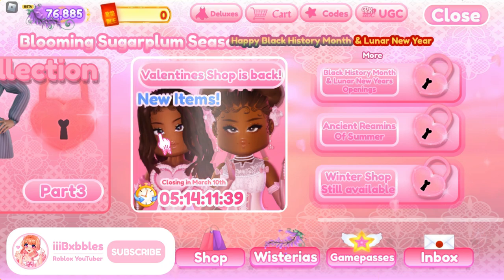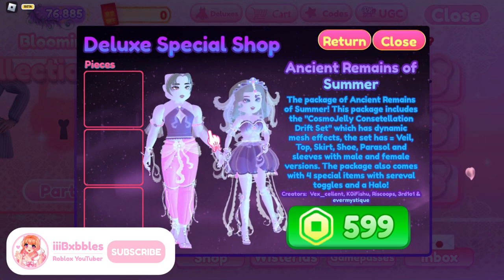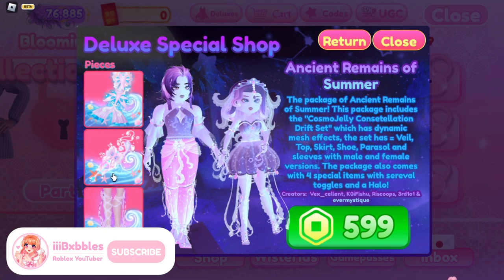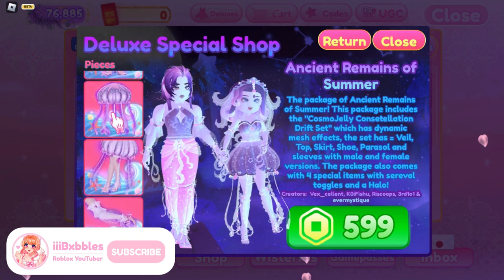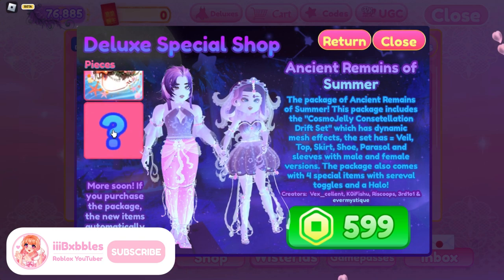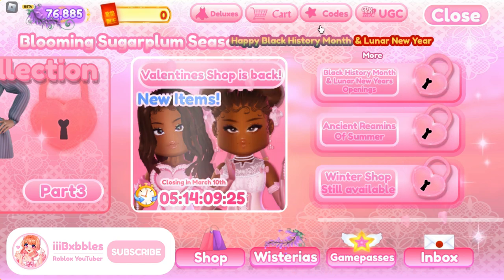If you want to get a head start in Royalty Kingdom 2, there is a VIP exclusive set you can buy. They usually give discounts on these items every now and then. Right now the current season features the Ancient Remains of Summer set, which includes a masculine version, a mermaid tail, scepter, heels, a jellyfish halo, a skirt, sleeves, a corset, and a headpiece. There is also a secret item in this set.